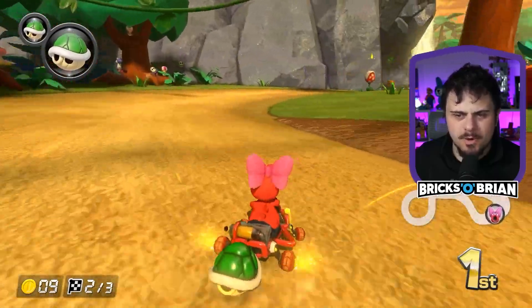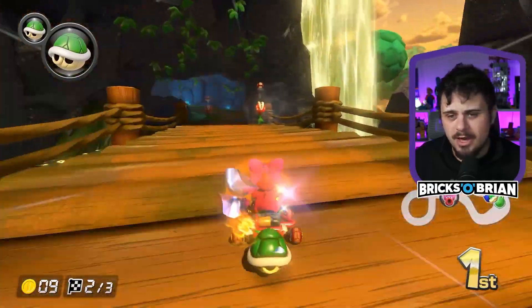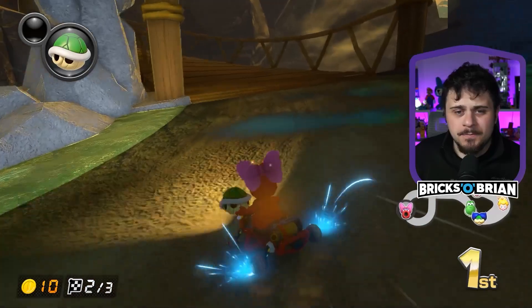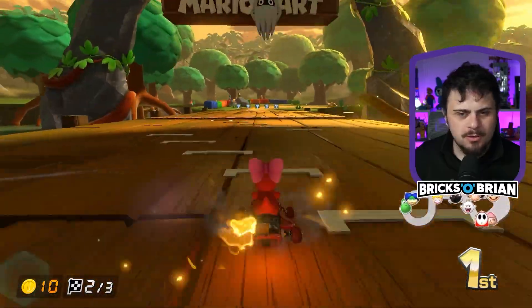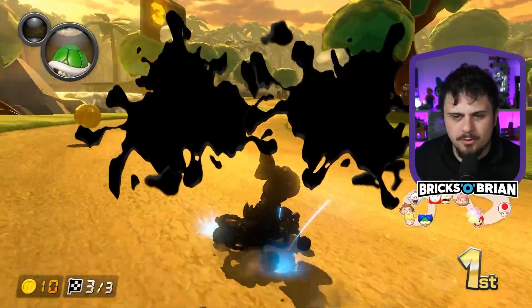This is a GBA course, by the way. I've never played on this course before besides the little bits I have right here. That's a cool thing — give yourself a little mini boost by shooting piranha plants with the green shell. That works out pretty swiftly. This being a GBA course, you can tell because it has those blocks over there.